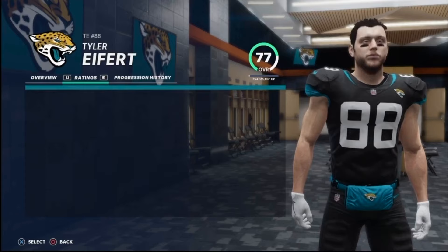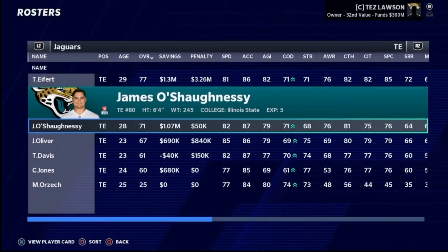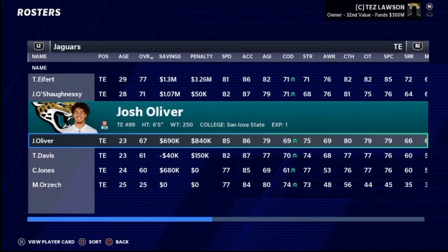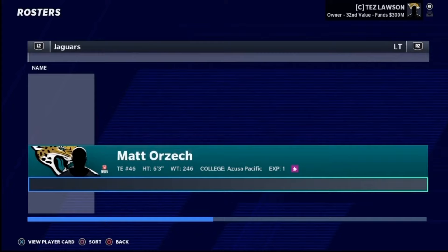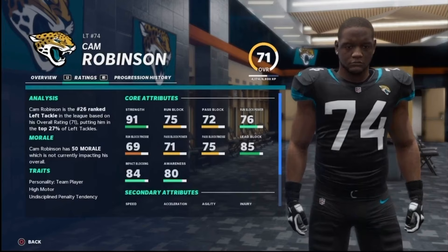Behind him there are a few other players, most notably Colin Johnson — a rookie out of Texas, big-bodied receiver, so we'll see if we can potentially build around him. At tight end the starter is Tyler Eifert, who spent his entire seven-year career with the Cincinnati Bengals before signing with Jacksonville this offseason. Eifert has an extensive injury history, so if he were to get hurt I want to look at guys behind him — most notably Josh Oliver, a third-round pick out of San Jose State who hasn't really gotten a chance yet, but I want to make him the TE2 and see what he can do.